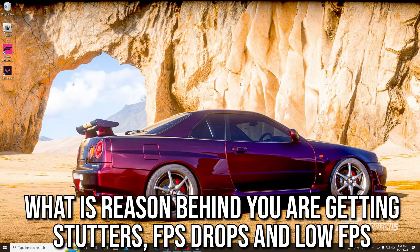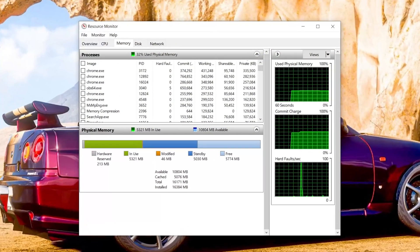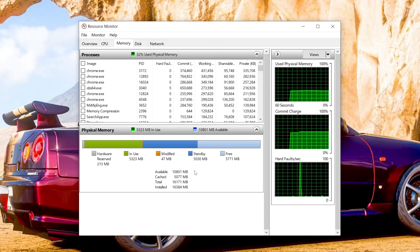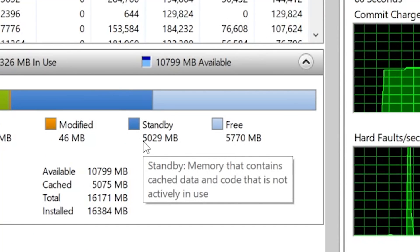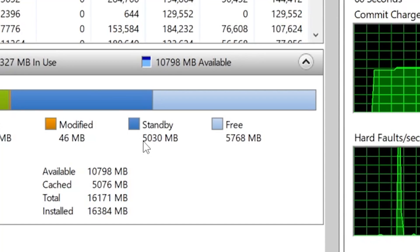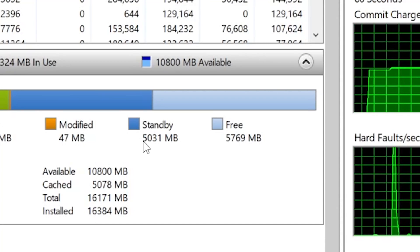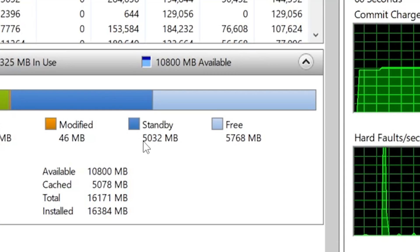First of all, let me show you the reason behind getting stutters, FPS drops, or low FPS on your PC. Here in the Resource Monitor you can see the standby list, which is memory reserved by Windows — around 5 GB. We need to clear out this memory from Windows to increase our PC's performance.